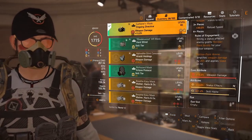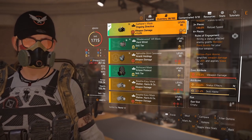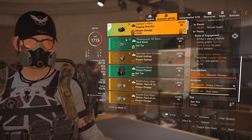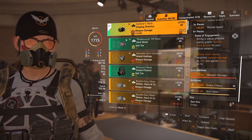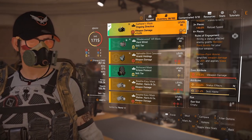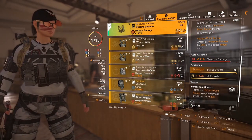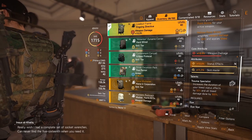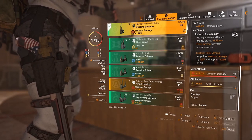I've gone for weapon damage, status effects, and skill haste mods. As I said at the beginning, if you can get an Ongoing Directive piece with good weapon damage and good status effects, I would roll the mod to a red mod slot and go for crit chance for extra damage. Since we've got weapon damage as our core attribute across the board, we hit really hard with our guns. On the chest: weapon damage, status effects, and skill haste. On the backpack: weapon damage, status effects, and skill haste — though I could do 5% better on the weapon damage attribute there.